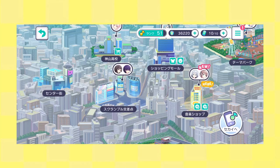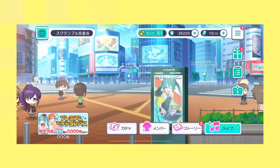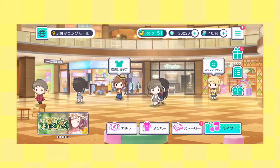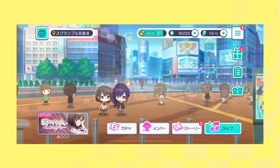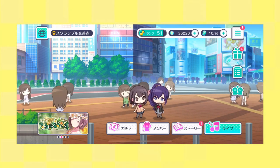That's all for the real world, except some areas are linked but not all. So if you go to the Shibuya-esque area called Sukanburu Kousaten, or Scramble Crossing, there are two paths that take you to different areas. For example, clicking the right path takes you inside the shopping mall, and once inside, you can take the exit pathway back to Scramble Crossing. Since not all areas are linked though, it's pretty much better to just go back to the world overview to navigate.